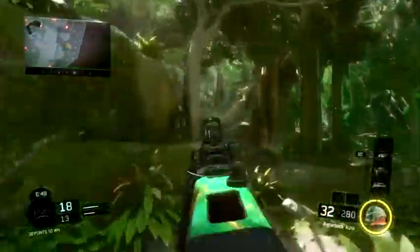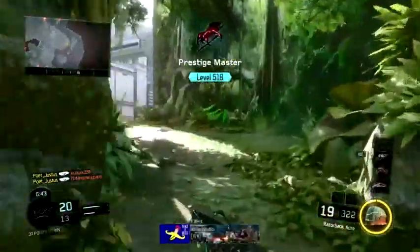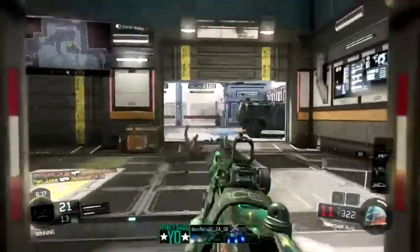I spot another kill steal opportunity — hit that guy and then the other guy. You can see me doing that over and over again, which just keeps getting me more and more points. I switch back to camo and take him down.